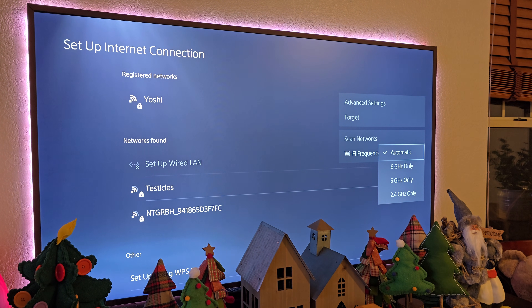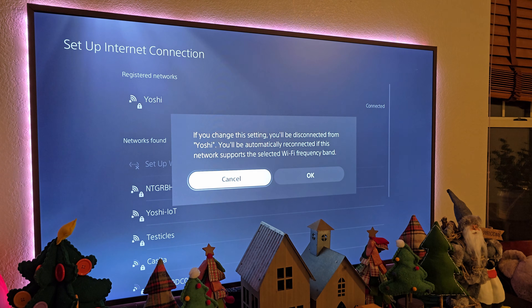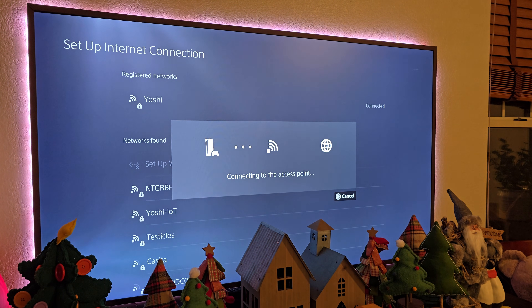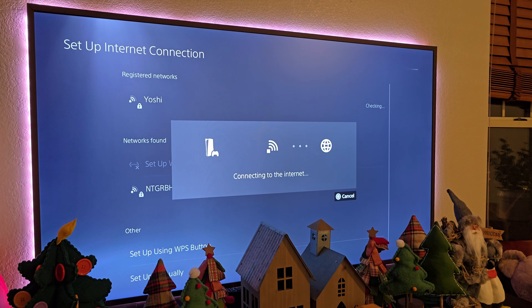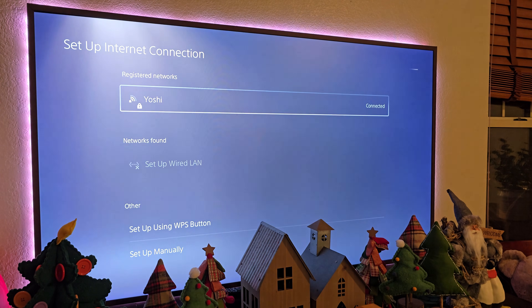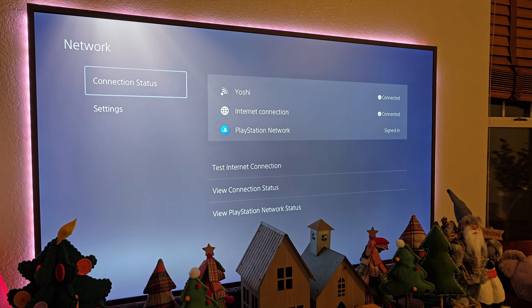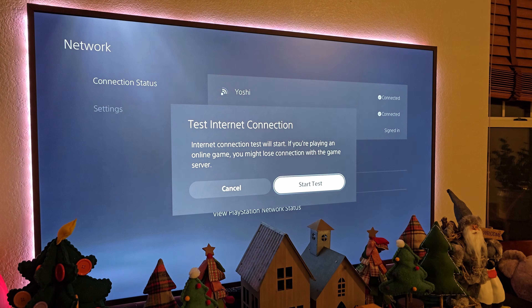If you have the option on your router to go to 6 GHz or 5, choose one of those first. I'm going to choose 6 GHz and hit OK. It's going to connect to my 6 GHz network, because basically what's happening is 2.4 GHz is automatically connecting probably because it has a stronger signal, and the problem with that is it ends up giving you much slower speeds.